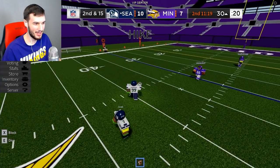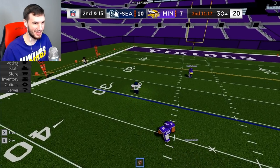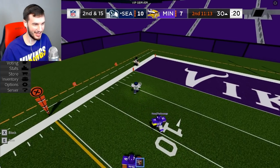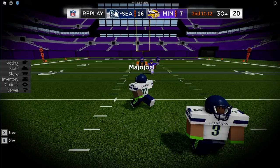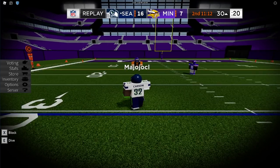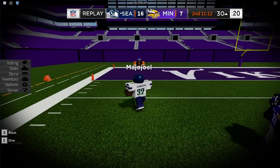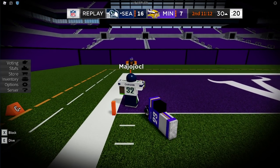Next up, we got Chris Carson's touchdown run against the Minnesota Vikings. By the way, they still lost the game though, because Kirk is just that good. Chris Carson, he's too fast. He's trying to chase him. This touchdown in the first half for Seattle. Gaping hole for Carson, into the secondary, galloping for the end zone and a touchdown!